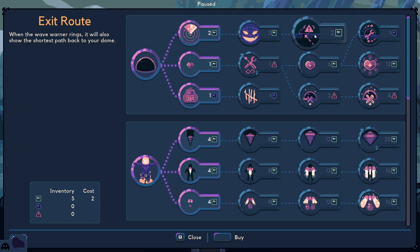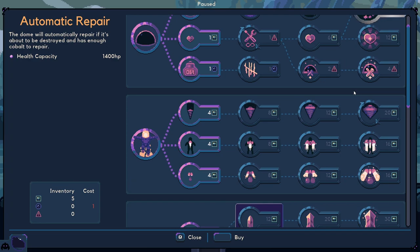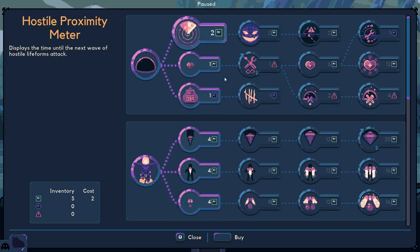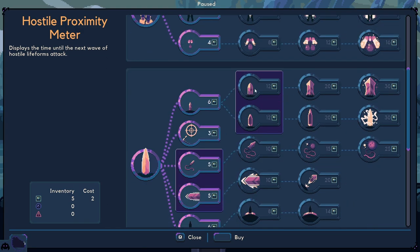Exit route - when the wave warner rings it will also show the shortest path back to the dome. The dome will automatically repair if it is about to be destroyed and has enough cobalt to repair. I think that's everything new there - current amount of storage and that - all looks the same to me. There will probably be slight differences all the way through.